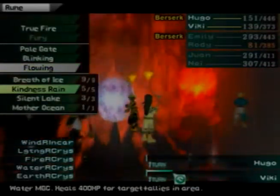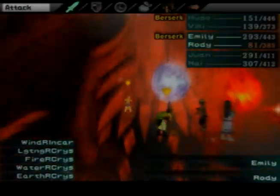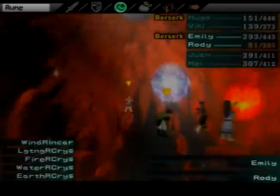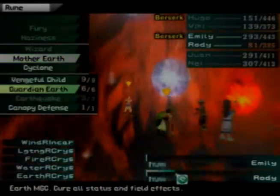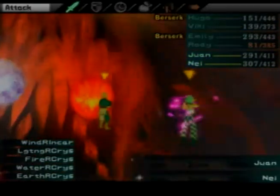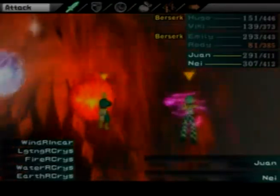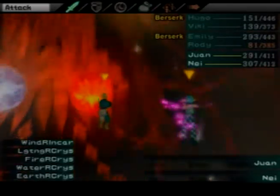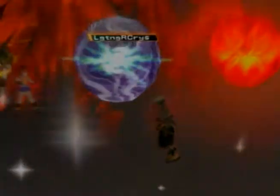We're probably going to end up having to deal with the fire crystal next. I actually at the last minute slapped that Mother Earth rune on Rhodey from Aayla, and it should actually help out a lot. With Hugo hitting that hard, it should be really easy to take out all of these runes.